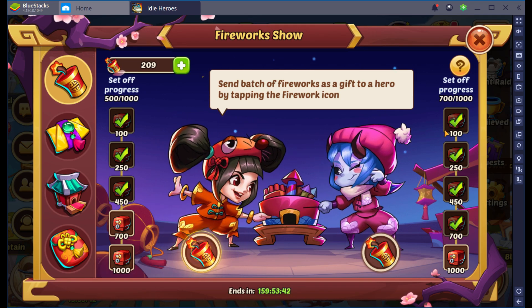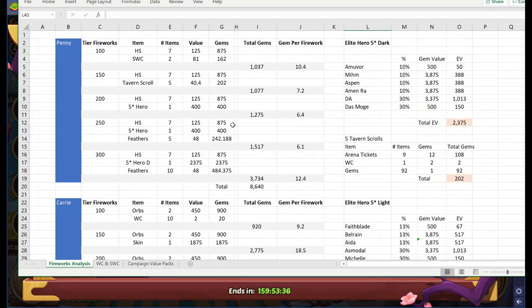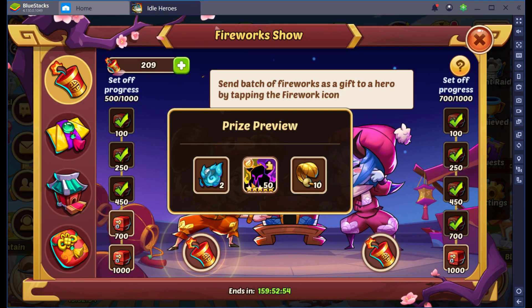So effectively, I had to convert all the prizes you get in each of these tiers for either the penny side or the carry side into gems, unsurprisingly. So here's what the results are. For the penny side, the first tier only costs 100 fireworks, and here's the total value of those gems, as well as the gems per firework. The gems per firework lessens going down — it's basically a U-shaped graph if you would plot out the gems per firework. It suddenly shoots back up again when you get to basically the final box, the 300 fireworks box, where you get one of those light or dark hero shards and 10 feathers.